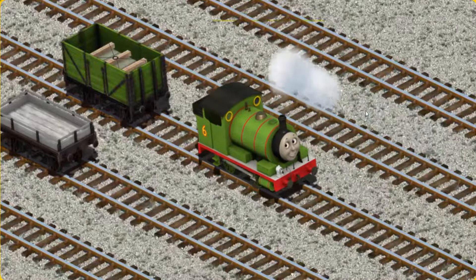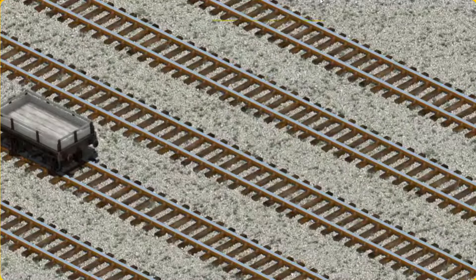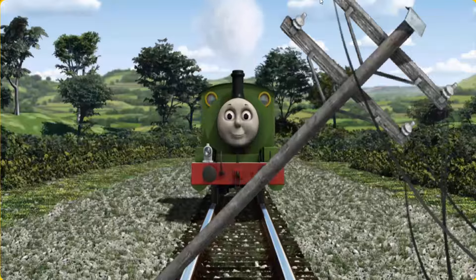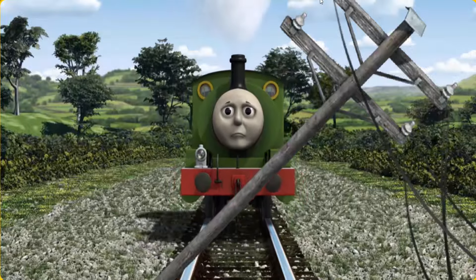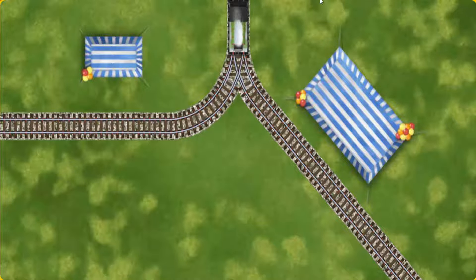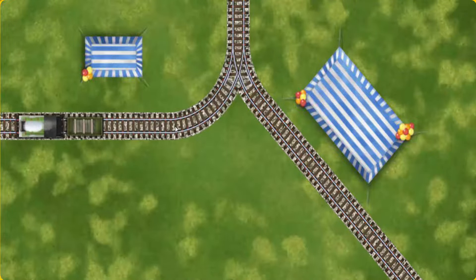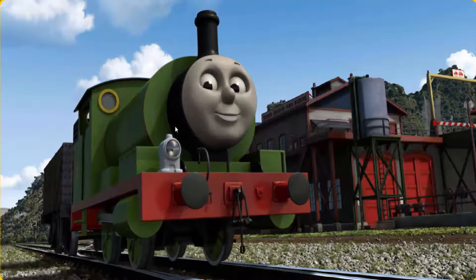That's not the right one. Help Cranky find the green cargo car. Huffing and puffing, Percy set out for the Sodor Search and Rescue Centre. Suddenly, Percy had to stop. He would have to go another way. Find the track that goes nearest to the smallest tent. Full steam ahead! Percy puffed proudly into the Sodor Search and Rescue Centre. With your help, he was right on time.